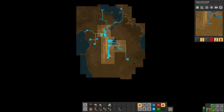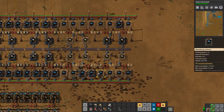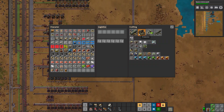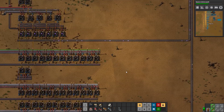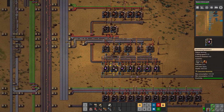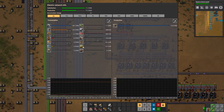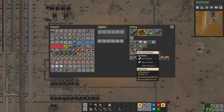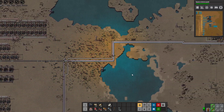We might also want to do something about our copper situation — maybe get one belt from over here in. This way it would be nice with a train station instead, but that will come in the megabase we're going to build afterwards. Let's go up here — I kind of want to grab some of these and put them into our labs just to save a bit on resources. Let's see how many we have. It's just the power — we need 18 times 2, so 36 or something like that. This should be enough.